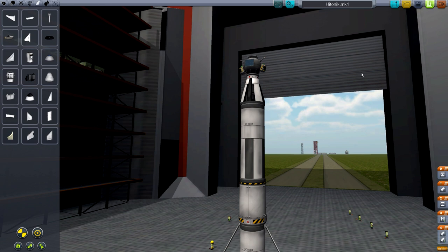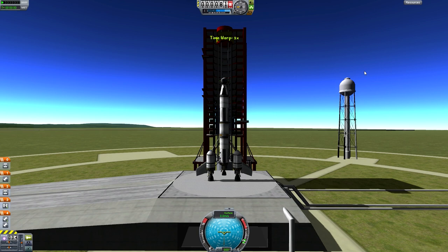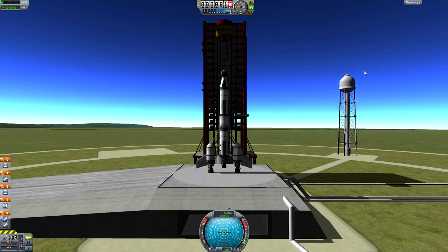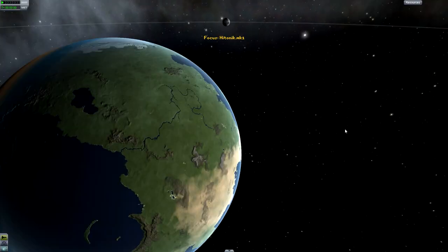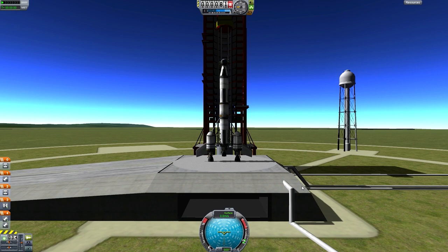I just kind of realized I didn't put SAS on it - it should be fine. View of Kerbal Space Center from orbit. I'm going to try two-thirds throttle and see what sort of velocity that gives me. I'm going to turn the capsule's SAS on to try to keep it straight.